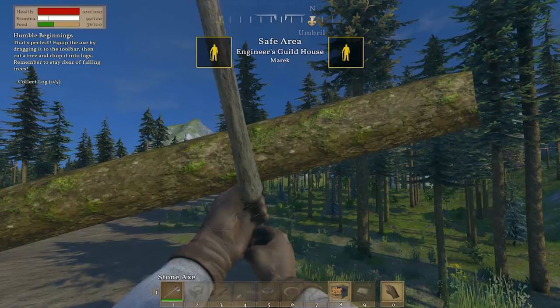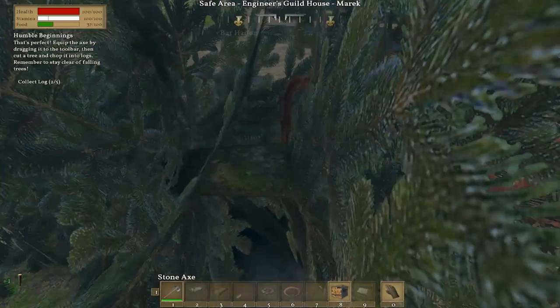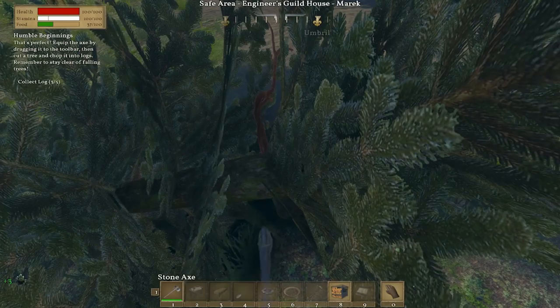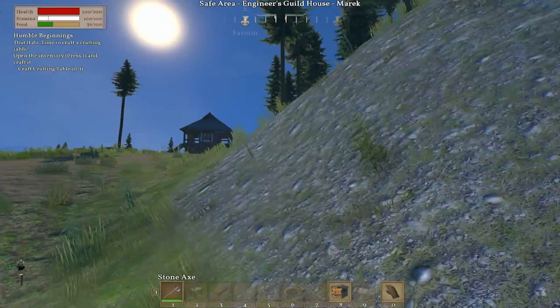Equip the axe by dragging it to the toolbar, then cut a tree and chop it into logs. Remember to stay clear of falling trees — there's actually a falling tree system! So I just hit it anywhere? There's a log — I'll carry that in my backpack. I wonder how many I actually need. That was about three, so maybe it's all in one tree if this splits into two.